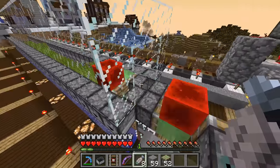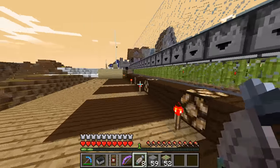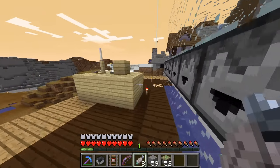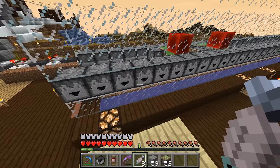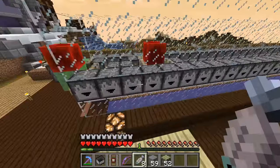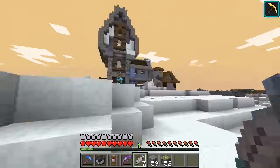There it goes! There are basically two stations - it's a bi-directional flying machine design. Whenever it reaches a stop, the timer starts ticking and lets the sugarcane grow a little bit, then it launches back.